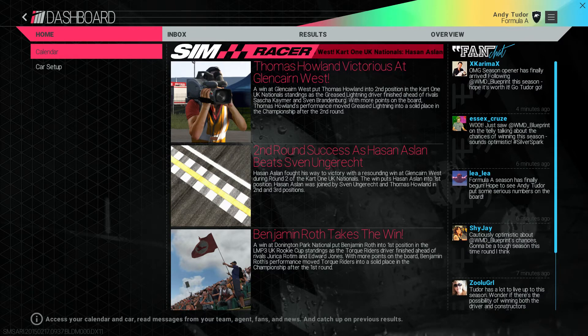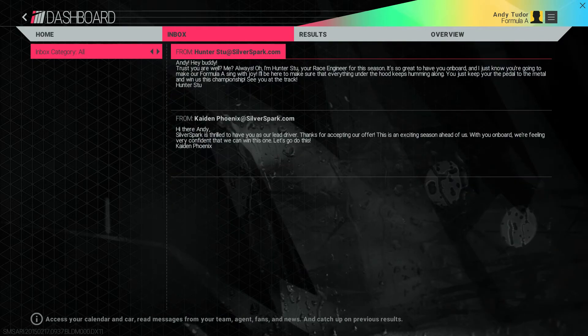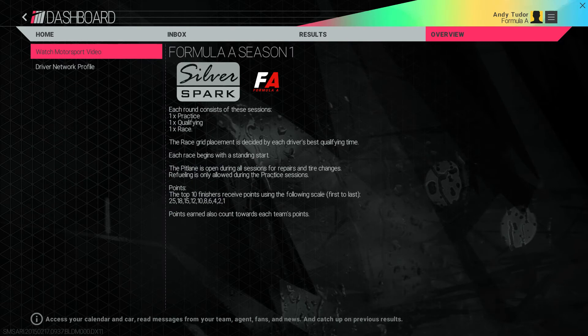Your career dashboard is where you'll get updates of the motorsports world happening around you and get feedback from a growing legion of fans on your progress — it looks like they're already excited at your first signing. You can also talk with your team, receive offers from scouts and various companies, and review the results, standings and regulations of your current chosen racing discipline. You can also check progress on your career via the driver network profile.